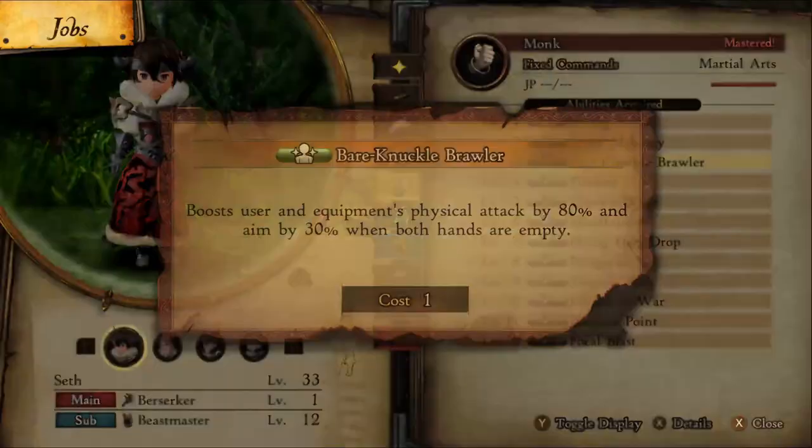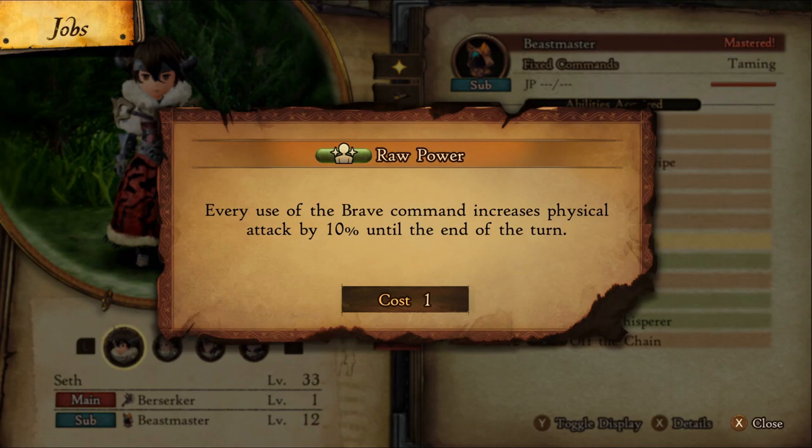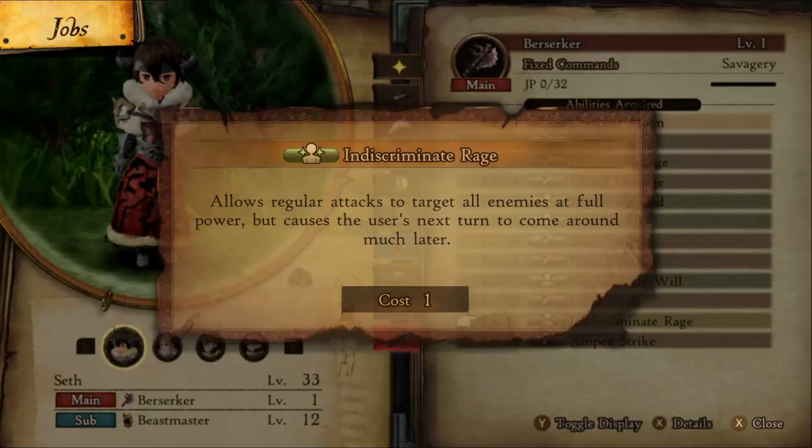Bare Knuckle Brawler at level 3 from Monk provides a massive damage increase, which helps in killing the enemies without using any resources. Raw Power at level 7 from Beastmaster gives a 10% damage increase to physical attacks for each time we brave.